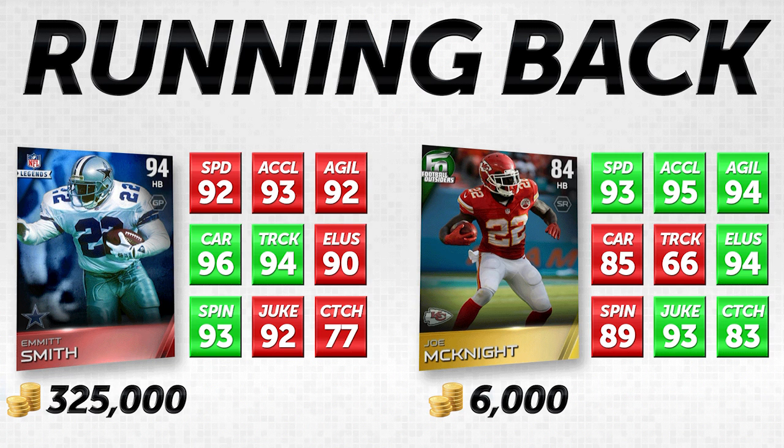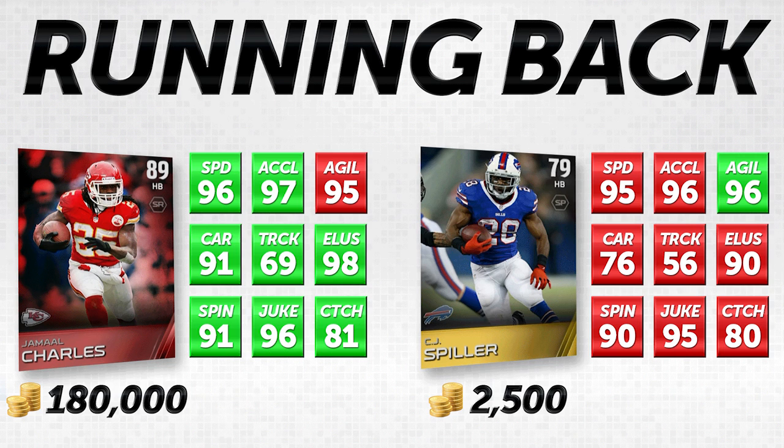Moving on to the second style of running back — one that I personally like — which is a speedy, speedy player. On the screen you'll see a lot of red on the right-hand side: CJ Spiller, gold 79 overall, versus Jamal Charles, 89 overall elite. I am not going to tell you that CJ Spiller is better than Jamal Charles. The only thing he is technically better in is agility by one, so that's not very significant. But the big thing is how close they are to each other in just about everything.